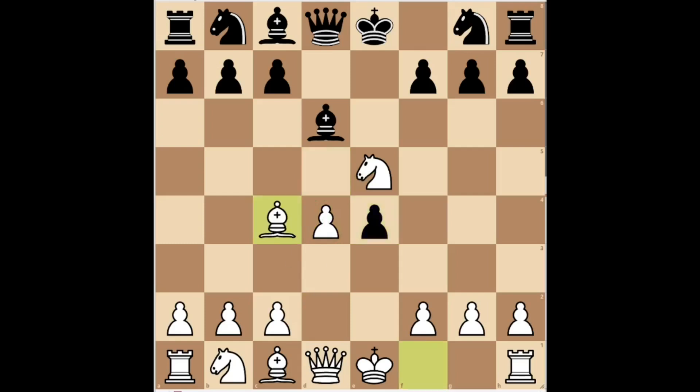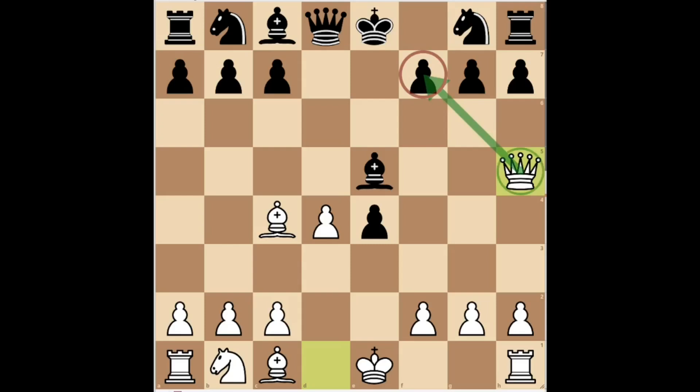White played bishop c4, developing the king's bishop to a good diagonal and threatening to capture the f7 pawn. Black captured the opponent's knight to relieve the pressure. White played queen h5, a good intermediate move. White threatens to checkmate on f7 and, at the same time, attacks the enemy bishop. With this move, white avoids a premature exchange of queens.